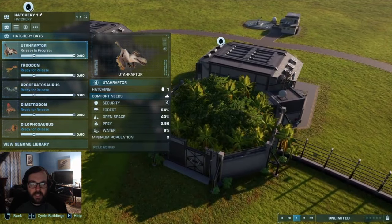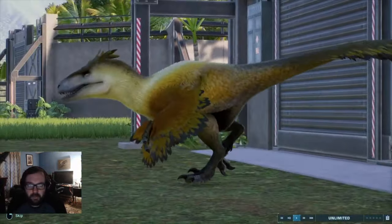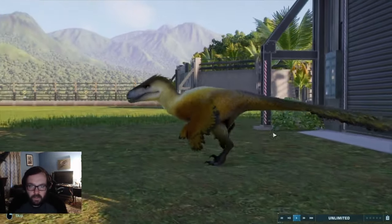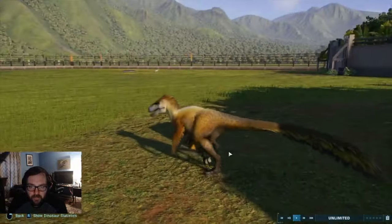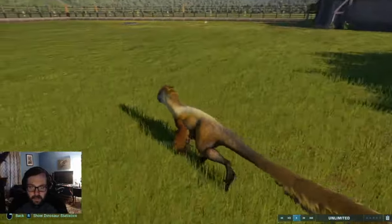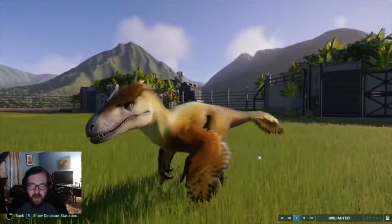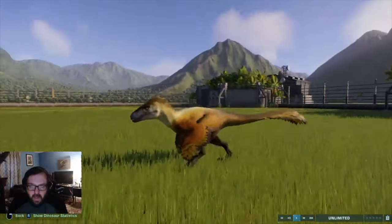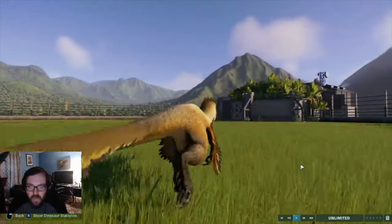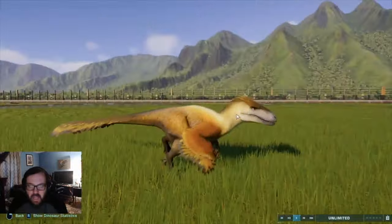First let's release the Utahraptor — it's only one of each. I just picked a random color. This guy looks cool, really gorgeous looking. If the Pyroraptor looked like this in Dominion, that would have been awesome. So we've got the Utahraptor and we'll be sending in random carnivores to go up against it.